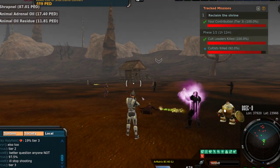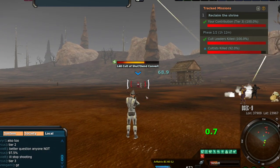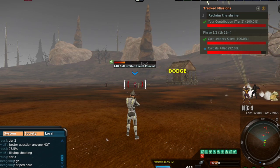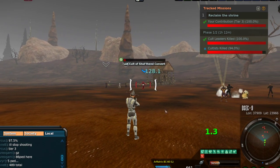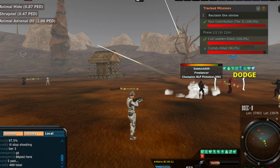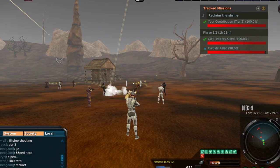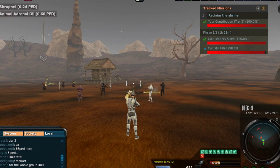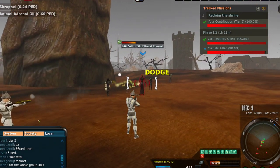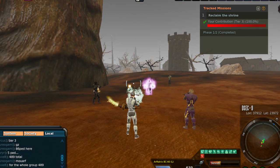There we go, there's the swirl we needed — 87 ped of shrapnel, nice. 489 ped total — very nice, about time. I knew we'd get a global somewhere in there. So now it looks like we just got finished killing them and we're at about 98%. Then we should get the crystal. Okay, well that's phase one.